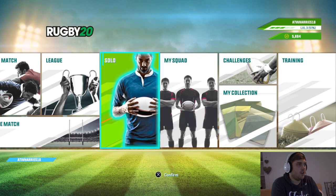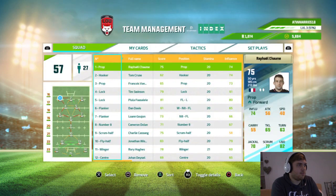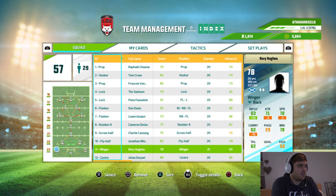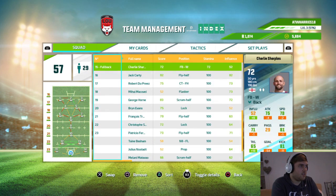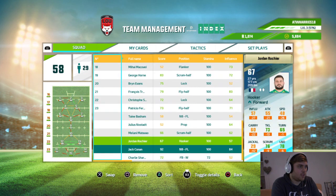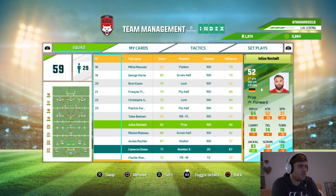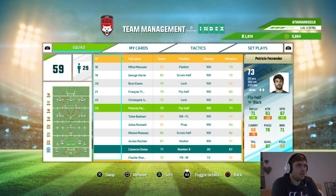Now we want solo mode — go back on to it. Continue career, and then we want team management, cards. Jack Conan — brilliant. Add them to team. So I want Stuart Hogg in place at fullback and Jack Conan at number 8. I think we're actually low on our number 8s. That boosts us up to 59. We'll put these on our bench. At number 8 we don't need two fly-halves, so I'll put Fernandez out.